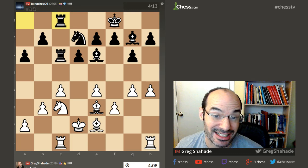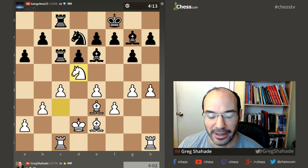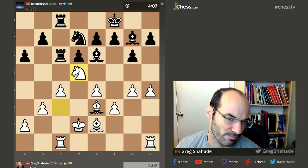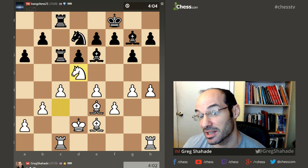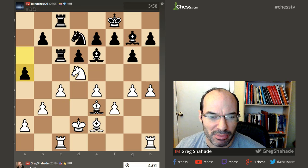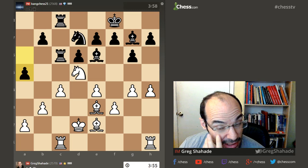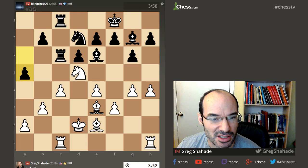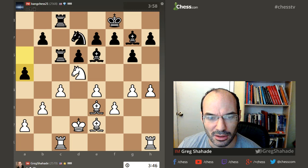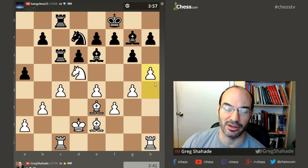Maybe I'll go knight d5, but then he still goes b5, then I go knight b4 — that wins material, right? If b5, knight b4 attacks his rook. Rook c7 only move, knight a6. I didn't want to go a4 because it makes my b1 weak. I probably want to go back to c3. Maybe I'll go h5 instead. He wants to go a4, which I can't ignore. But I could go back and stop it, or he goes knight c5 and threatens it anyway. I'm just going to keep my knight on a good square.